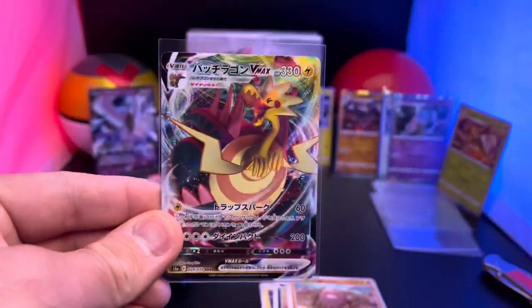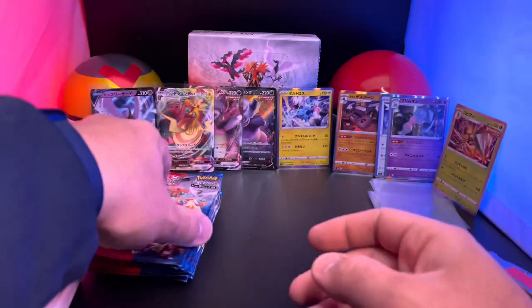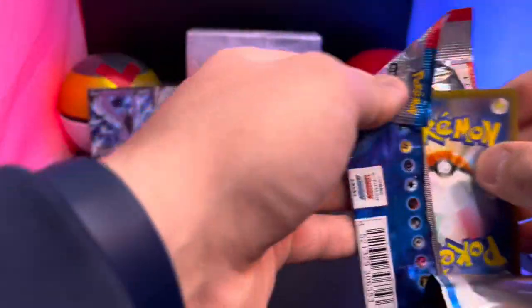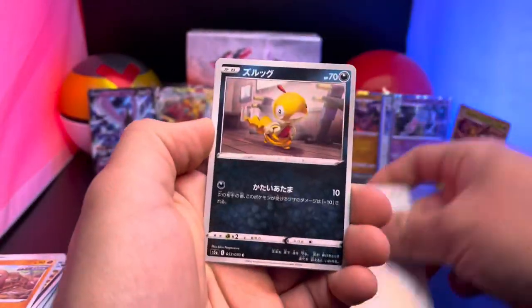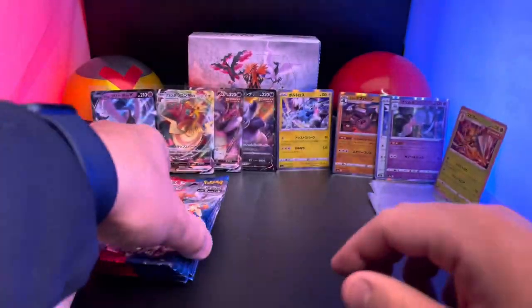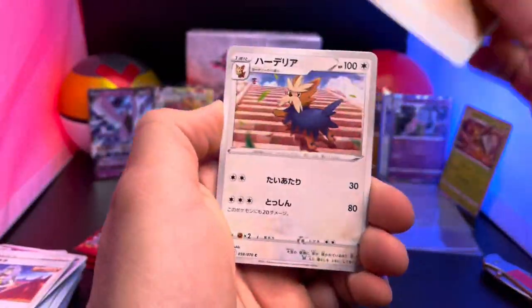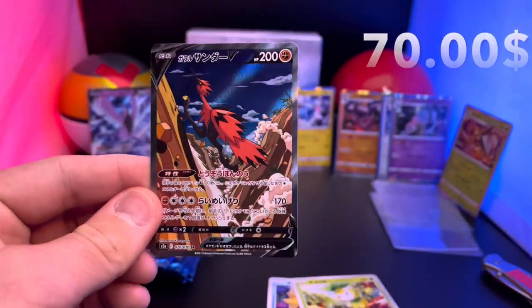Let's sleeve it up — Dracozolt Vmax, another hit from this box! Two Vmax hits out of the box so far. There's a puppy thing, another bird, and another trainer. We're getting down to it — hopefully we can hit a secret rare. Alternate art would be the big one right there. All right, here we go...